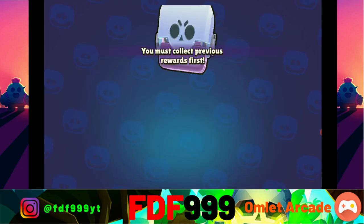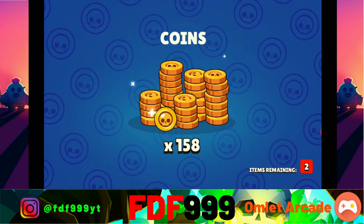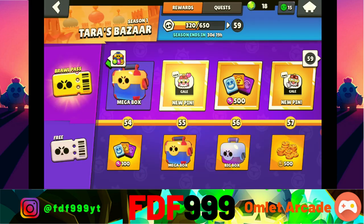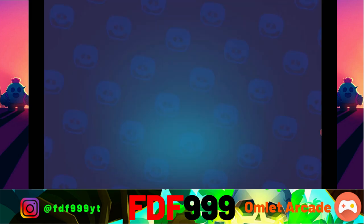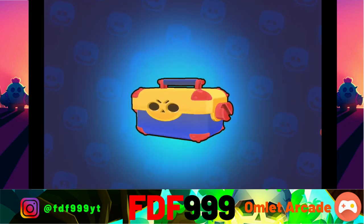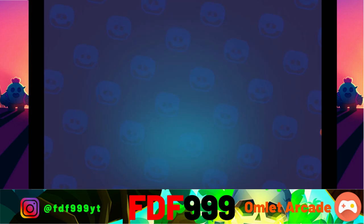We're just opening up everything here, let's see what we're gonna be able to get. We got a star power - we're getting so much stuff! This will go to Nanny. I think we almost have Nanny maxed out. Now let's go to the free pass. Yeah, I'm pretty sure we almost have Nanny maxed out.